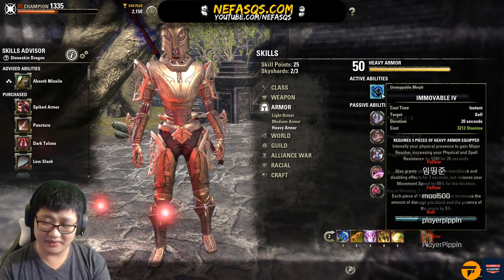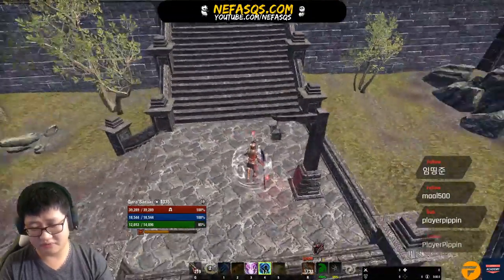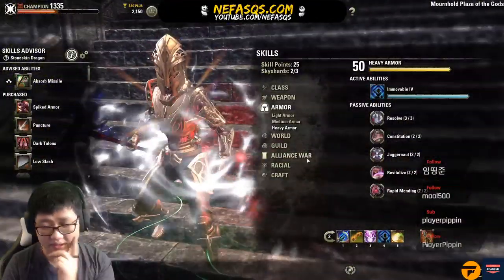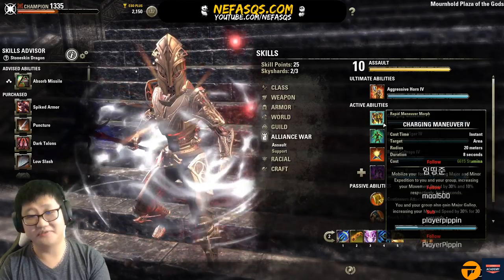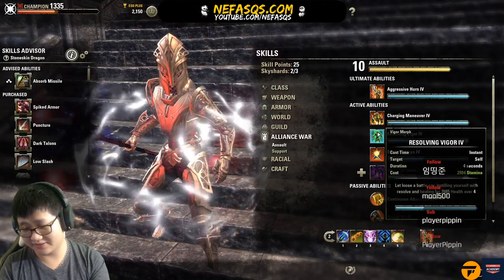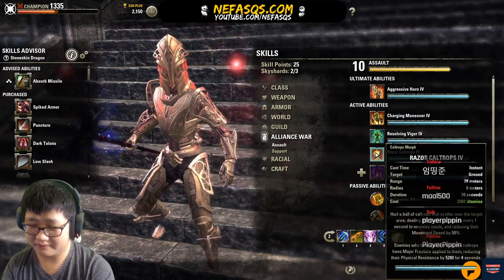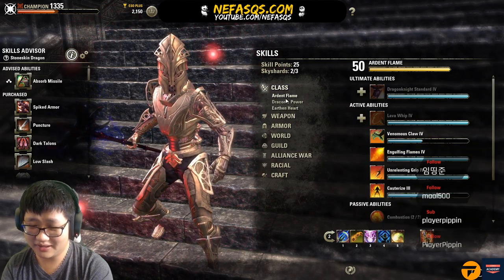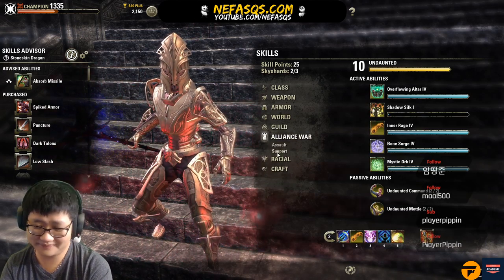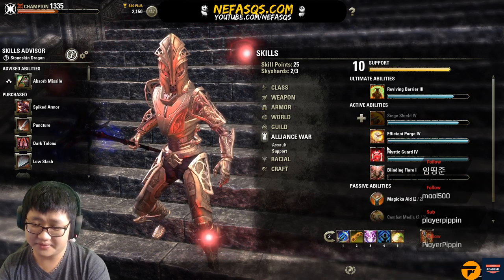For armor setup: ideally five-one-one, or if you're running heavy armor Immovable, six heavy one light or medium. The more heavy armor you have, the more mitigation you get while blocking — but if you're in full heavy you can't move or dodge roll; six heavy lets you slightly move and dodge roll, which is important. Alliance War skills: Charging Maneuver is annoying now since you have to keep it up every 8 seconds — that's quite a bit of stamina, especially when sprinting with the group.